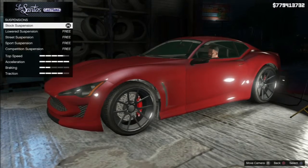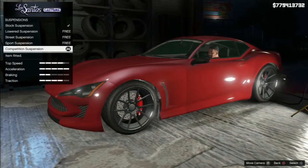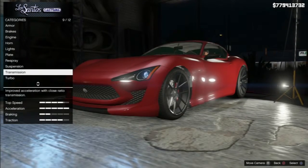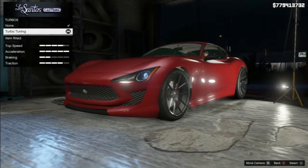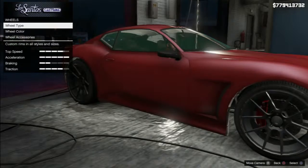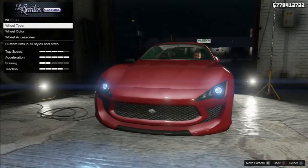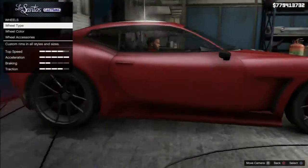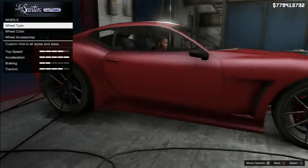Right, suspension — drop that right down to the floor there. Transmission, you can't really see there. Turbo, same thing, you can't see that because it's all inside. Wheels — now then, it goes and puts me on that side when it would have been better on the other side. Stupid game.